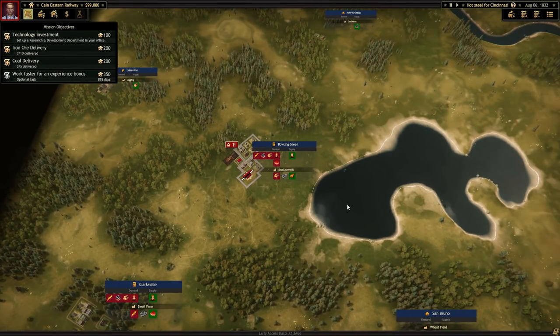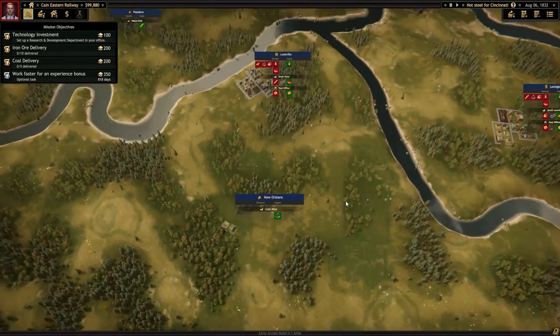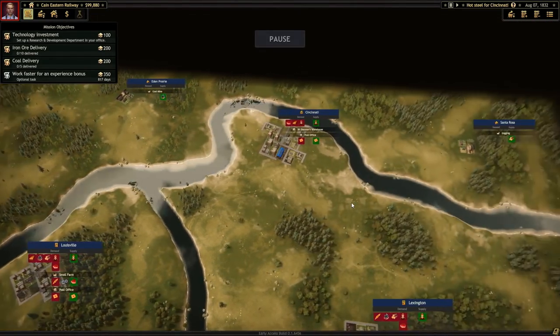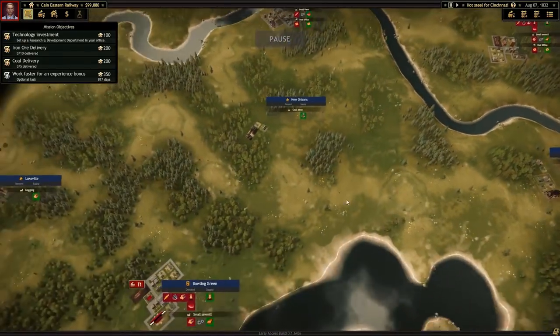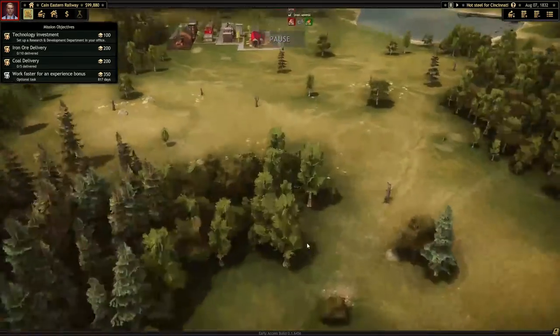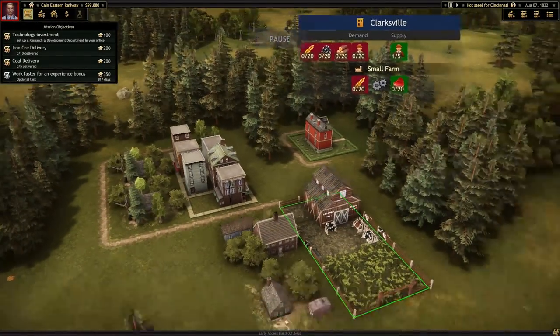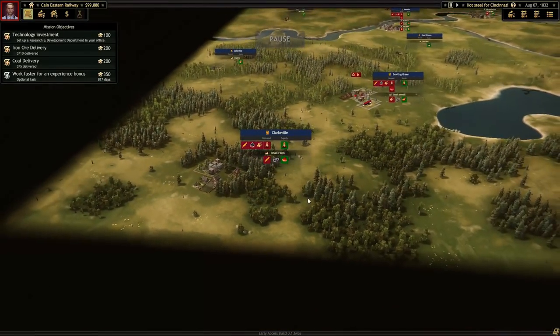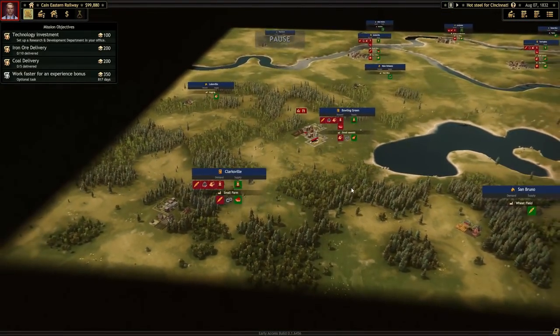Welcome to the 1830s. We're playing a game called Railroad Corporation. This game is just out in early access now, and it's actually something I had the opportunity to try out while I was at PAX East. Essentially, we're just building a railroad, starting off at the height of the whole railroad revolution, where we have to build a successful money-making railroad system to connect different cities and supply different resources to different places.